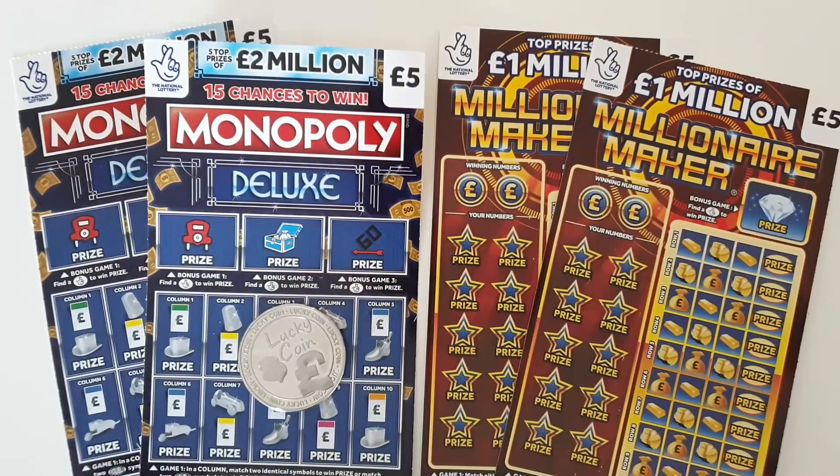Hello and welcome to Life of Paul. I hope you're all having a great week. I've got two of the brand new £5 cards — Monopoly Deluxe and Millionaire Maker — two of each, so I'm hoping to get a nice big juicy win amongst these cards. And I've also, to help me out, got myself a lucky coin. What could go wrong with a lucky coin? Let's get into these two cards and see how we get on.